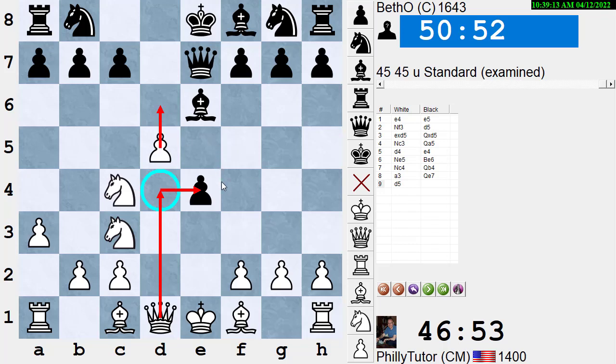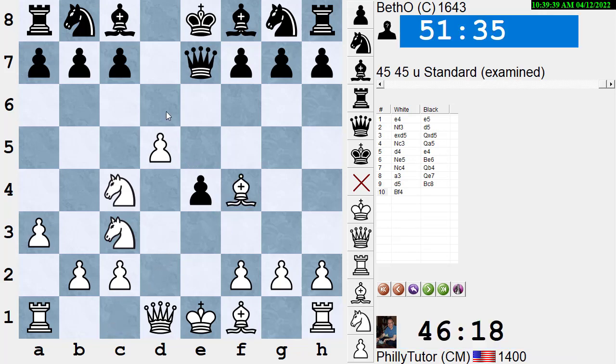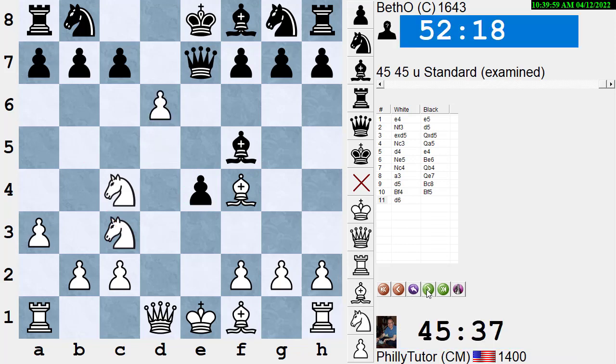He puts the queen on e7, but that blocks the bishop from coming out, making it harder for him to castle. I play d5, giving me another square for my queen to attack his pawn and the possibility of d6 in some lines, threatening the queen and the pawn. Meanwhile he has to take time to move the bishop — he moves it all the way back to where it started. I've got two knights out, a better center pawn, and my pieces are active. I play Bf4, threatening d6 in some lines, or Nb5 followed by Nxc7 or d6.